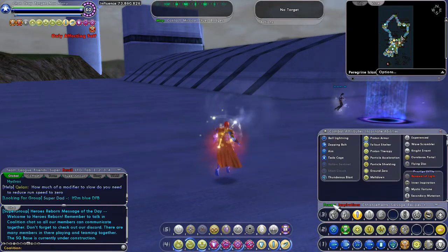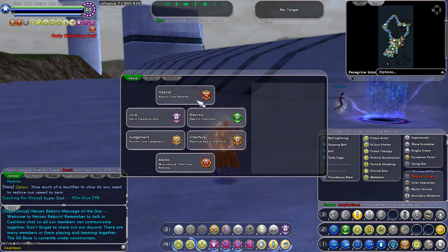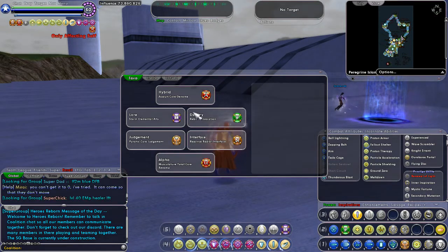When you hit level 50, you start earning XP to unlock incarnate abilities. How you access this is you go to Powers and click Card Abilities at the top. Your incarnate abilities — you unlock each one of these separately.